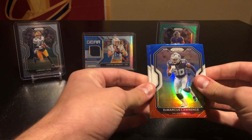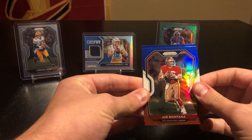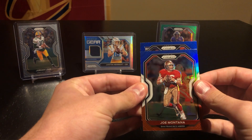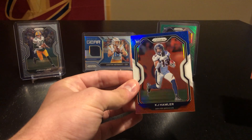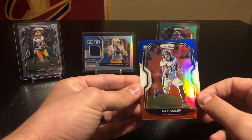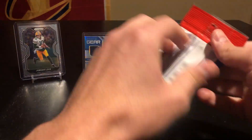I do love the red white and blue cards. We got DeMarcus Lawrence, Joe Montana, and then looks like one either dark blue or black again. We got KJ Handler for the Broncos — not bad there, pretty good one. Put that to the side. Alright, pack number two.